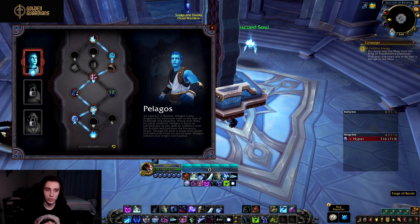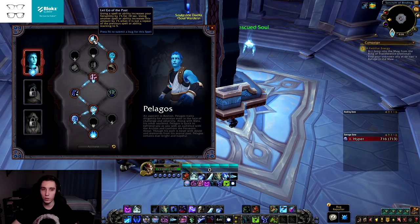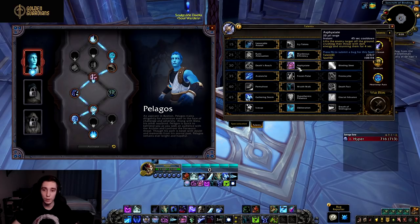With the general talk out of the way, let's take a look at the Soulbinds. First up we have Pelagos. His first talent is Let Go of the Past: using a spell or ability increases your versatility by 1% for 10 seconds, and using a different spell increases this by 1%, stacking to 5%. This is essentially the monk mastery, and it caters quite a bit towards the Obliteration playstyle.